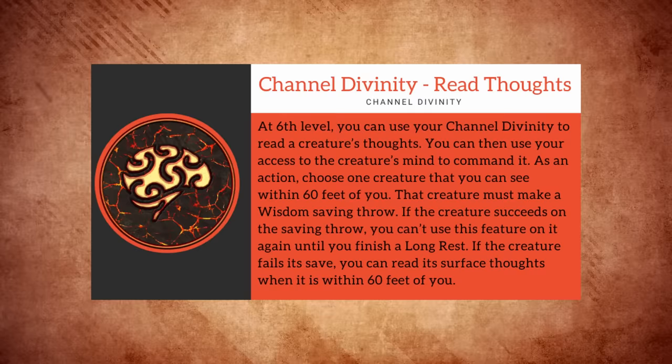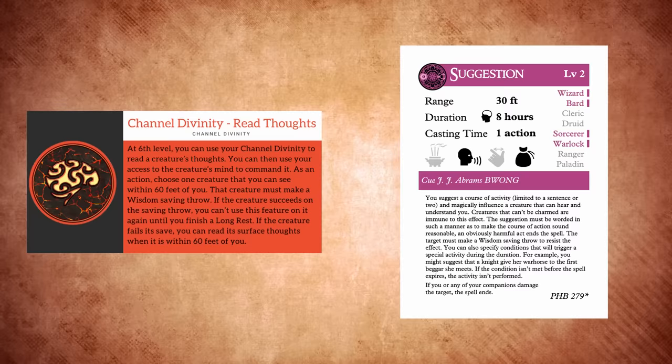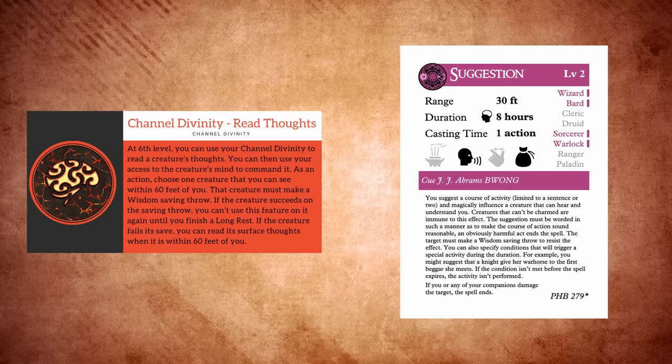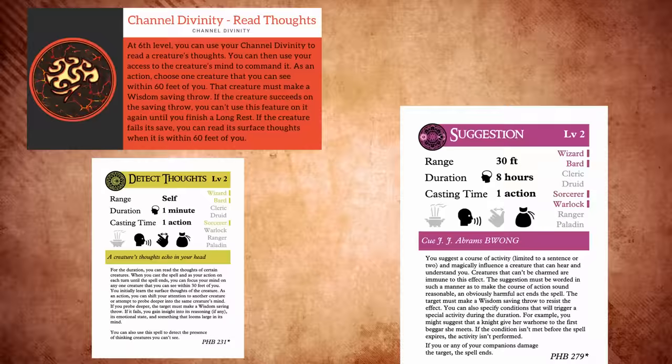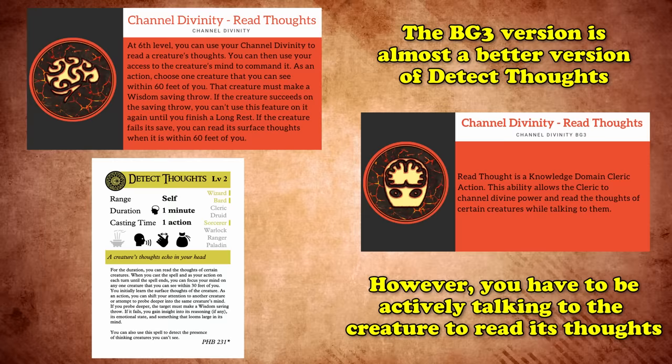The last major change is to their other Channel Divinity feature, Read Thoughts, learned at 6th level. As written in 5e, this Channel Divinity is a bit convoluted. You can use your action to attempt to read the thoughts of a creature within 60 feet, but only if they fail a wisdom saving throw. It lasts one minute, and whenever you cast suggestion, it doesn't use a spell slot and the target creature automatically fails its saving throw. It's a very hit-or-miss feature because it requires a creature to fail a saving throw for something that another spell, Detect Thoughts, can do for free without a saving throw. In Baldur's Gate 3, however, this feature actually works like a better version of Detect Thoughts. The only caveat is that you have to actively be talking to a creature to read its thoughts, but it lasts until you take a long rest, which is still a lot better than the original.